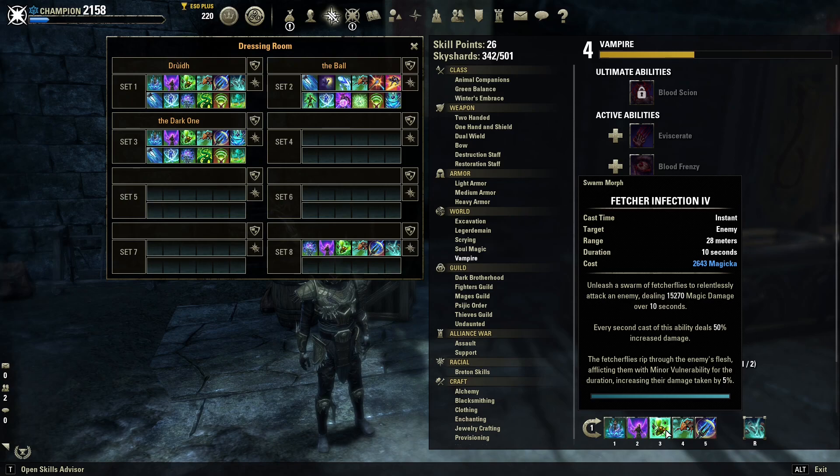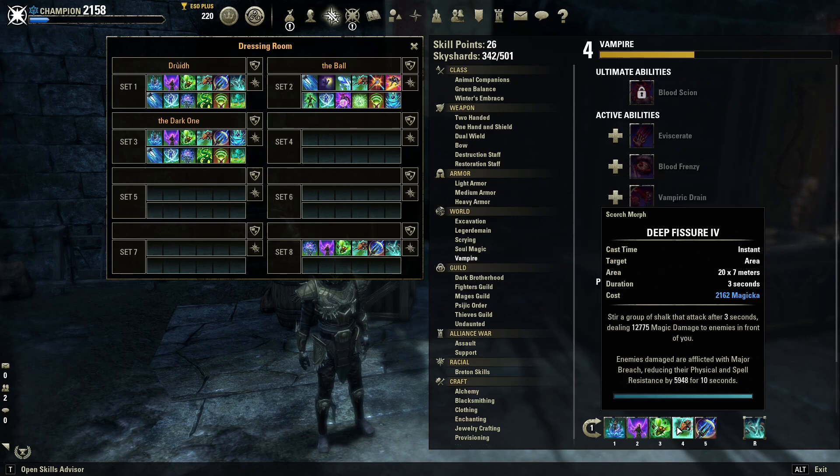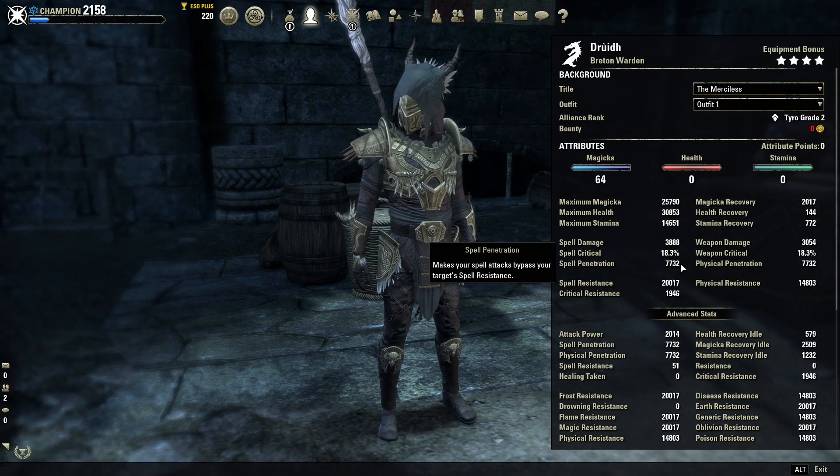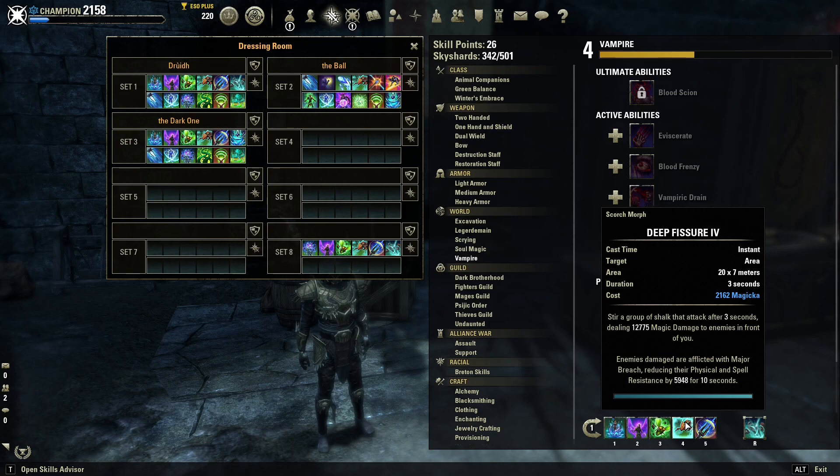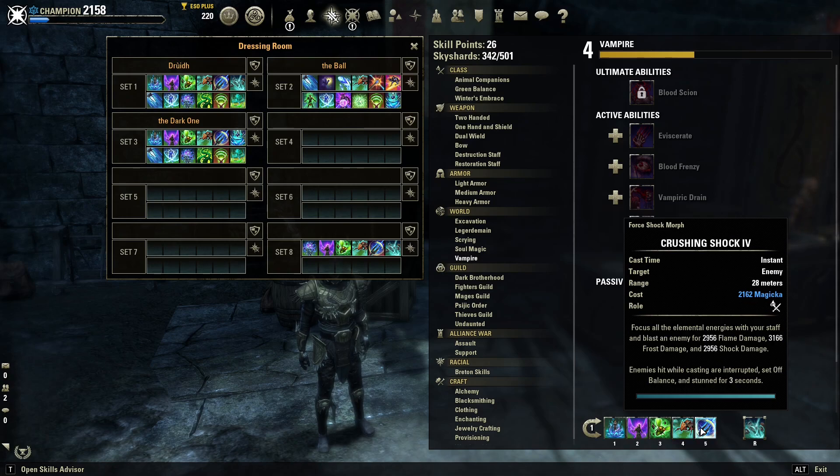Fetcher Infection is hands down one of the best DoTs in the game — it deals a ton of damage, every second cast deals 50% more damage, and it afflicts enemies with Minor Vulnerability, increasing their damage taken by 5%. Deepfisher also deals a ton of damage and afflicts enemies with Major Breach. My spell penetration is currently 7.7k, but with Deepfisher it goes to 13.7k. After the next patch, High Isle, it will also afflict enemies with Minor Breach, bringing my total spell penetration up to around 16.6–16.7k, which is fantastic. Main spammable is Crushing Shock.